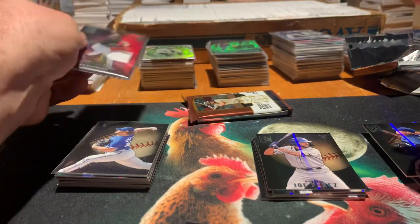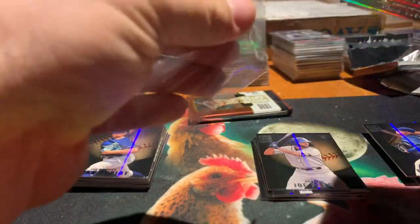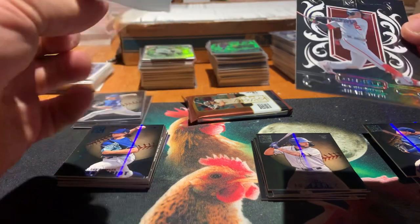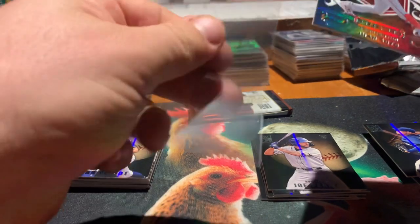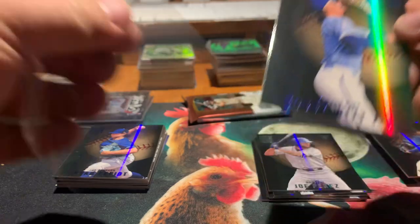I've got a lot to sleeve out of that last pack — three cards that I want to put in sleeves. We'll sleeve the Crest. I don't know how rare they actually are, but they're cool, so I like to sleeve these ones. And then we'll sleeve the blue Bobby Witt — that's a nice card too.